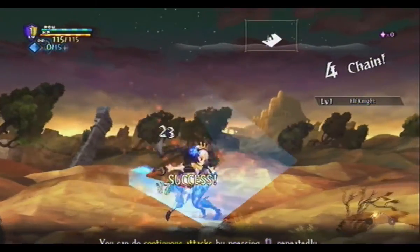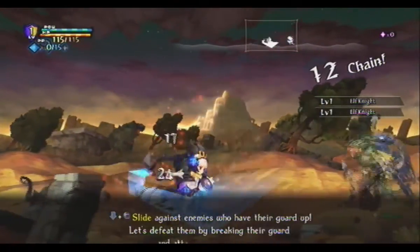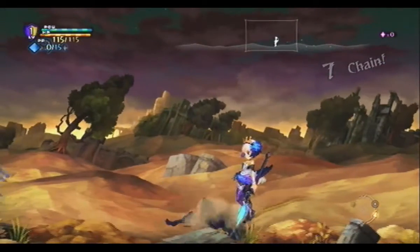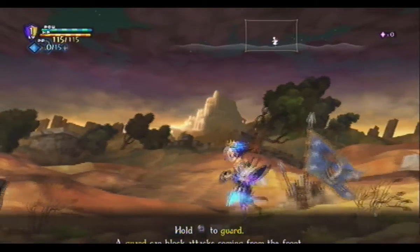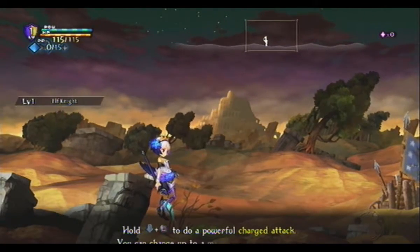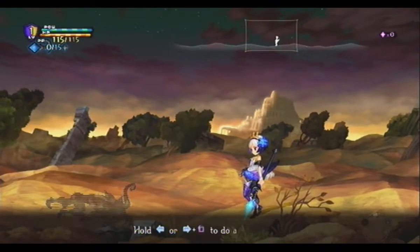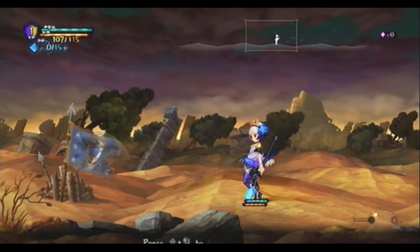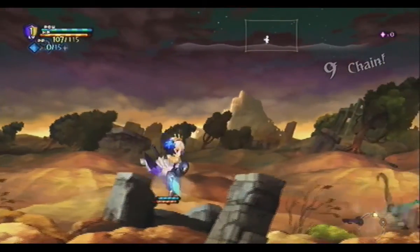Continuous attacks by pressing square rapidly. You will not hear any sound from my keyboard because I'm not using a keyboard — I'm using a controller, because this is not emulated. This is recorded straight from my PS3, plugged into my Dazzle, which is plugged into my PC, which I record with OBS. You can block, use a down attack to break enemy blocks, and press R1 to evade. I'll be rebinding these controls soon to match how the original game played, which only has a problem for one certain ability in the fourth book.